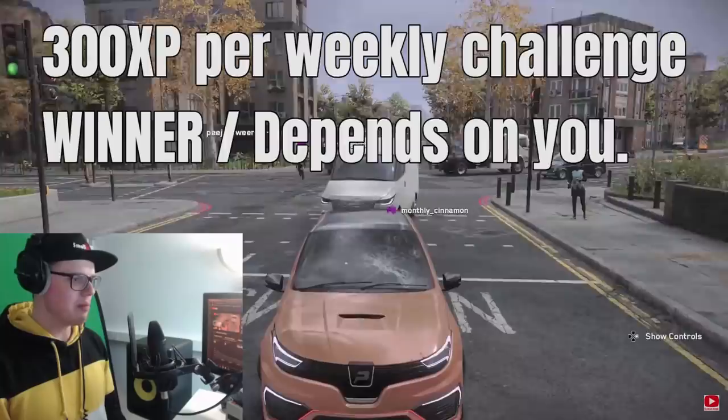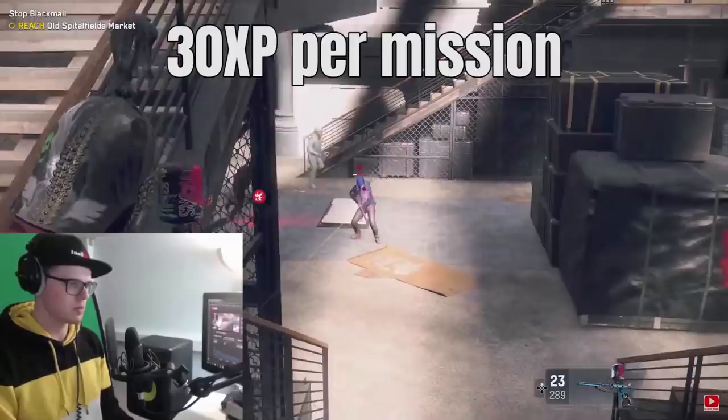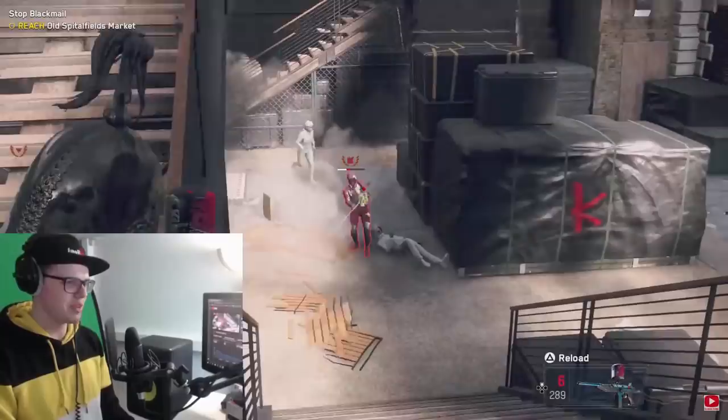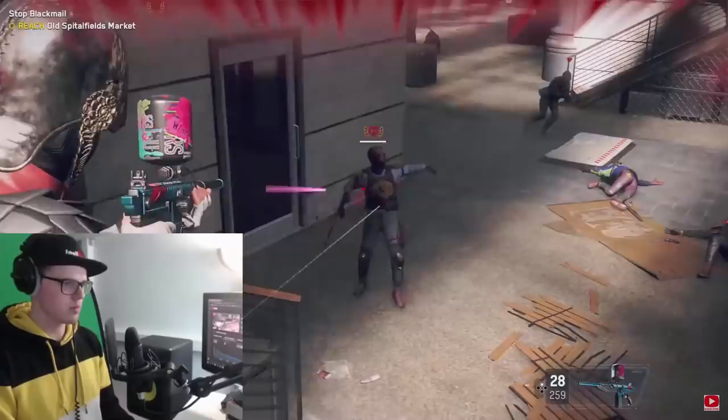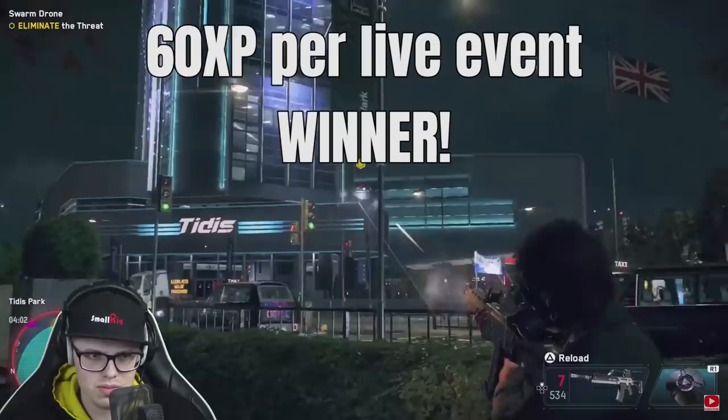For the limited map content: assignments give 30 XP in two to three minutes, so do the easy ones when you find them. But live events are the most rewarding of the limited content — three minutes gets you 60 XP, so live events are the winner there.